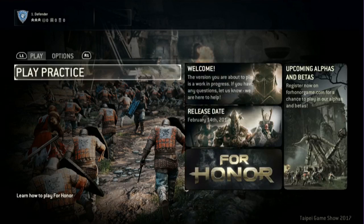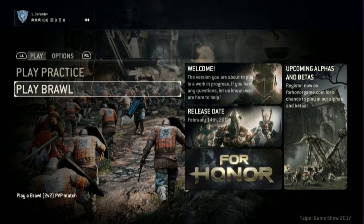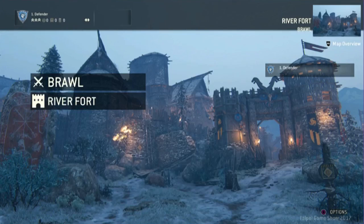Attacking from different directions — how does that work? How it works is that you use the left trigger to lock onto your opponent. Once you're locked, the right stick becomes your guard. You have up, left, and right.